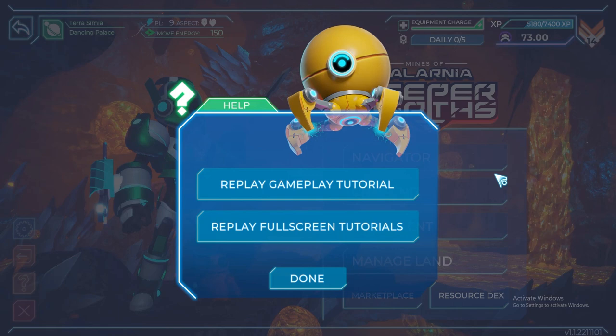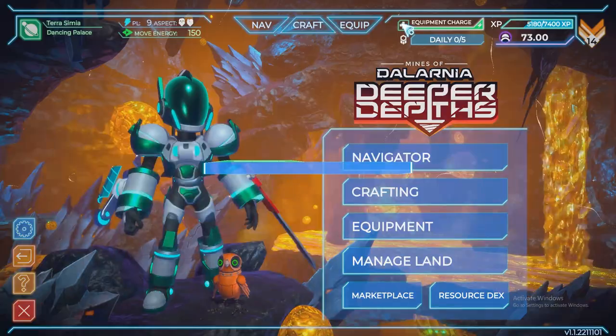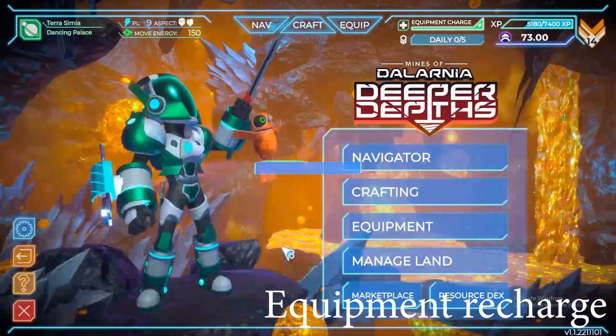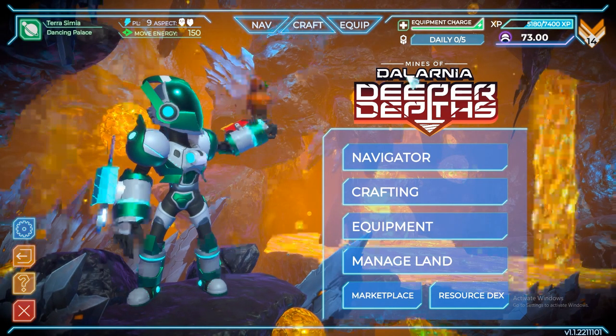We also have the Help Bot, which allows you to do a tutorial gameplay of the game — great for beginners. There's also a new update: the Equipment Charge. When you dig, the equipment charge decreases each time. To play for a longer time, you have to burn some resources to replenish or recharge your equipment. This is how they're going to control the bot system of the game, and I'm very happy with this update.